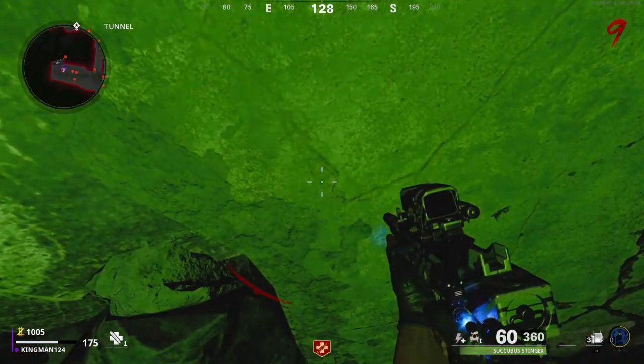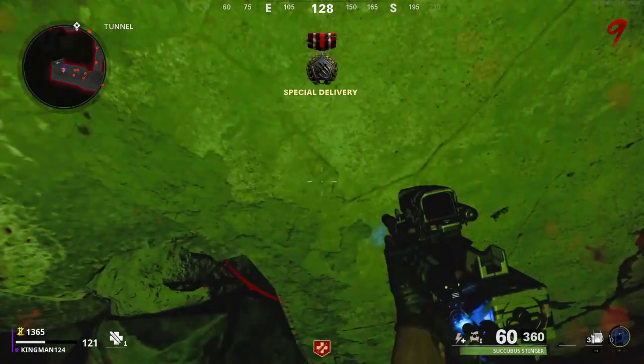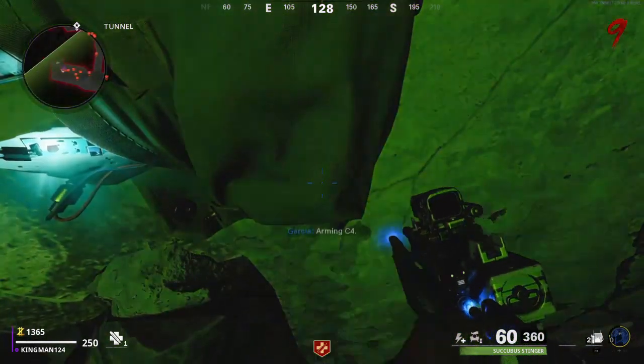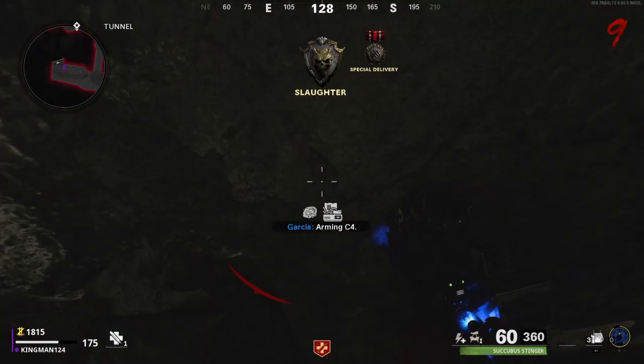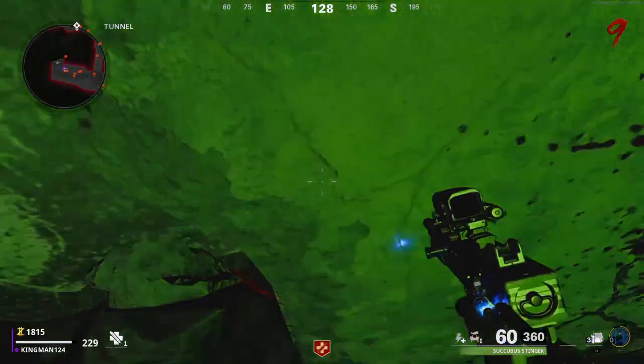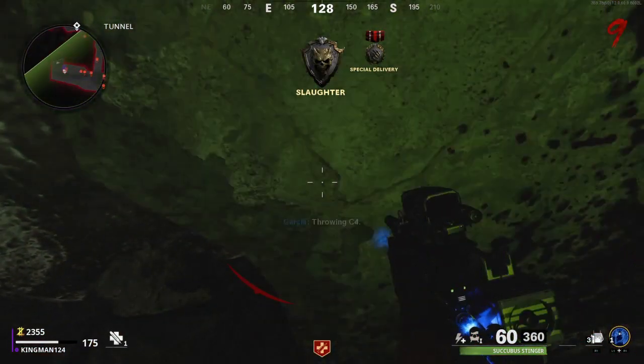You're pretty much picking it up and exploding it at the same time — it's an unlimited C4 glitch. You can get quite a lot of kills with this and go through rounds pretty quickly. It's very easy for XP and it's a pretty good pile-up spot — the Megatons and zombies pile up nicely.